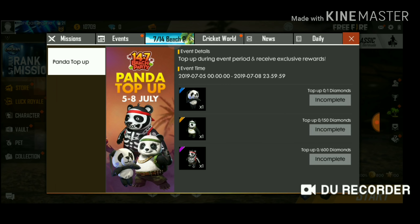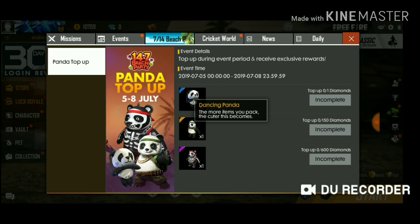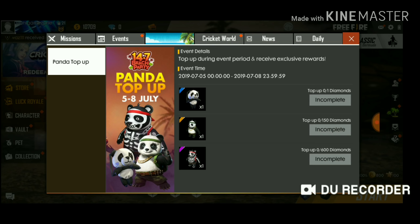Next is the panda. We'll find this for you. If you have one diamond top-up, you can use it to get the panda. If you use 150 diamond top-up, you can get Chinese gold. If you use 600 diamond top-up, you can get the panda's skin. If you use the card, you can use a skin.